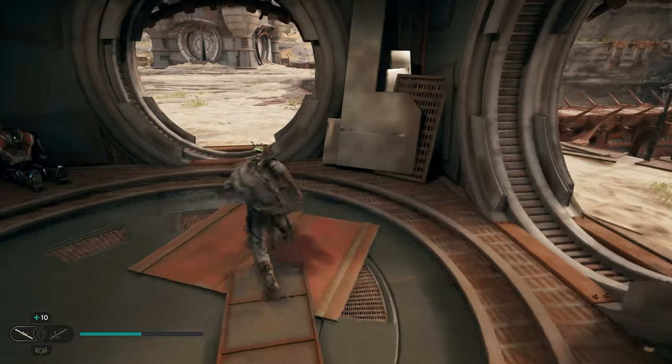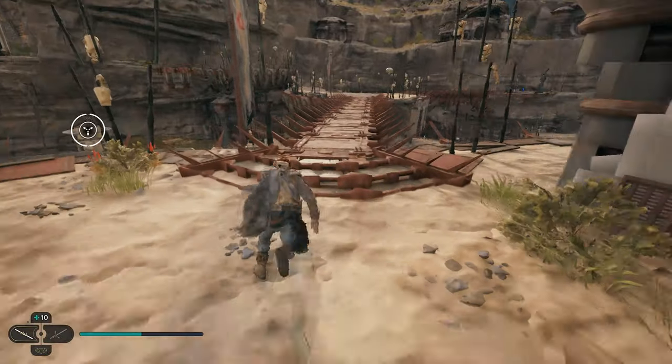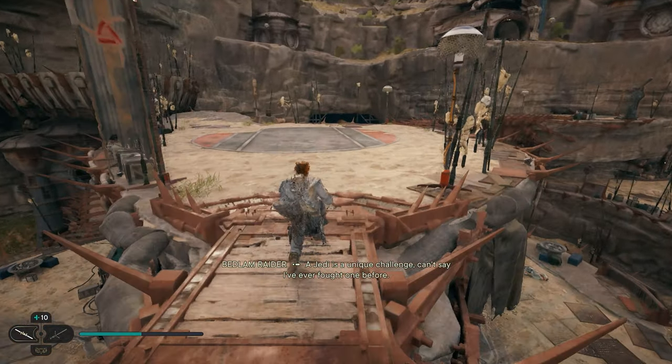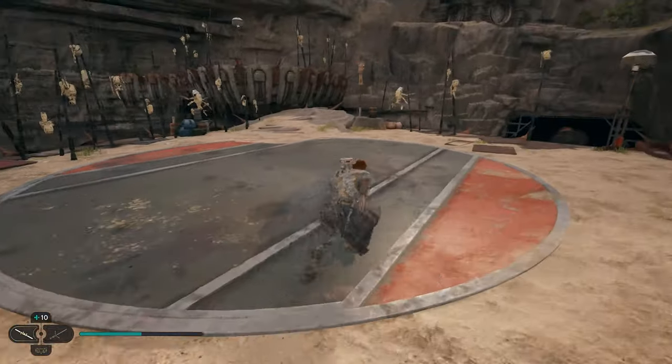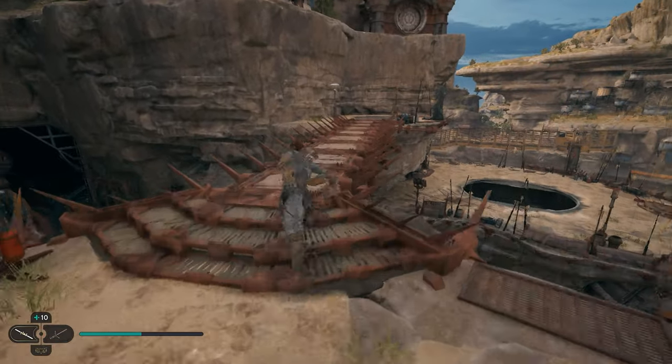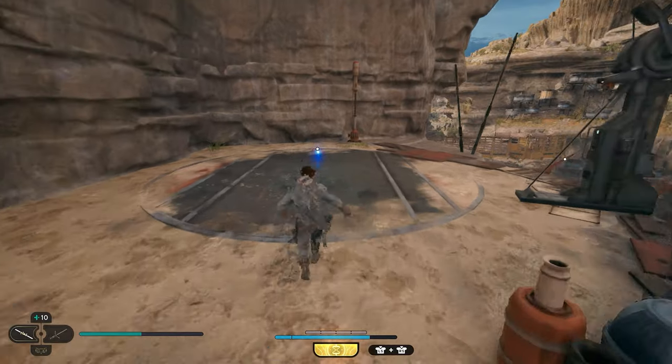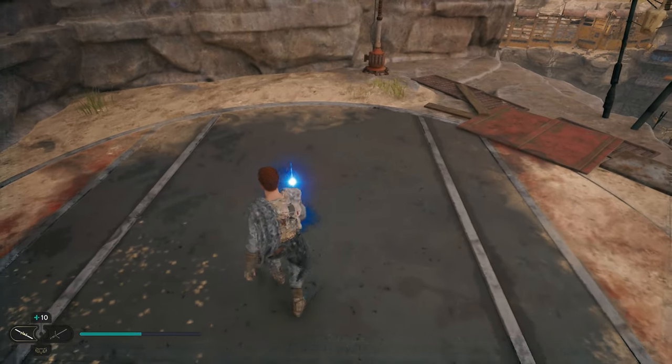After grabbing the two in here, we're going to head back outside and go across this bridge to our right. We'll just work our way across this bridge, and once we get to the end, we're going to go across the bridge on the right side. Come right over here and we'll have another one. Go all the way down and in the middle here we're going to have another collectible — come up to this one and grab it.